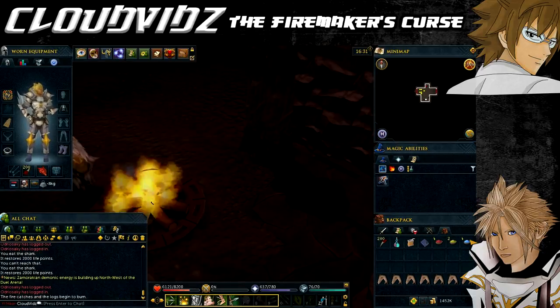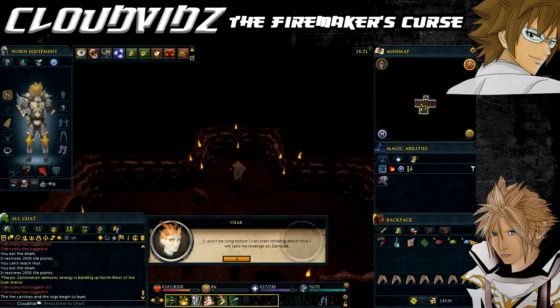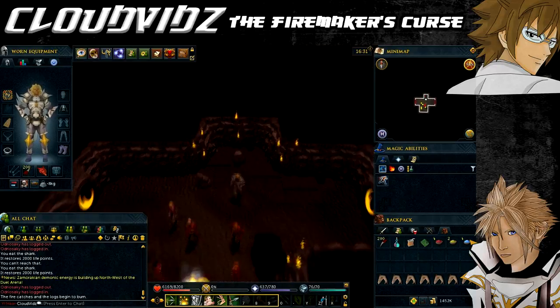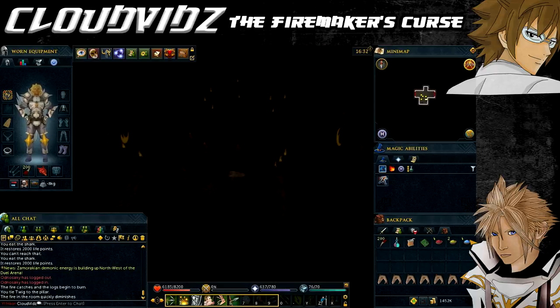Room 10 is another rest room where the fire makers will rejoin you. Take Fire Making Journal Compilation Number Four and you'll have to again decide who is possessed. The person possessed this time is Twig again, and he gives it away by saying he was born with the name Twig. If you decide incorrectly, Lena will be killed.